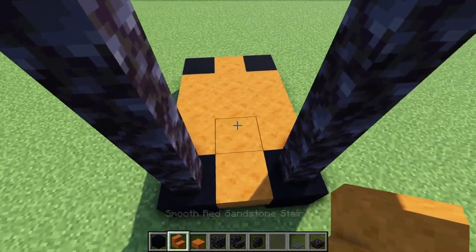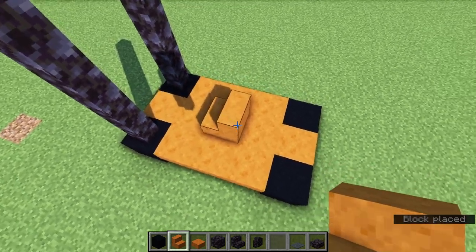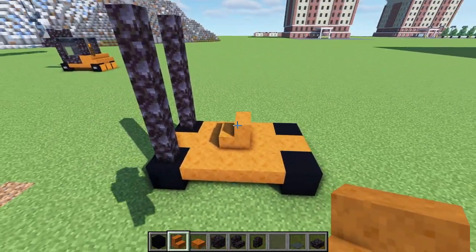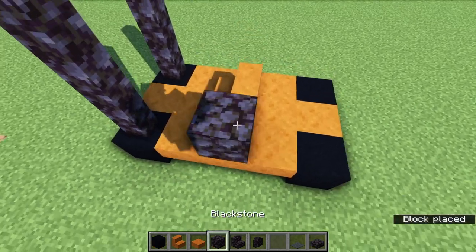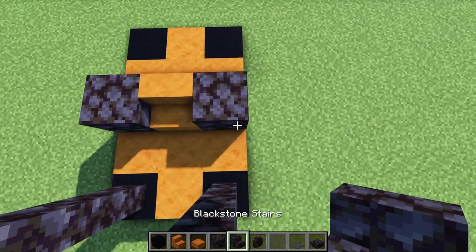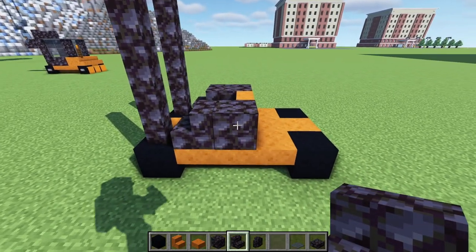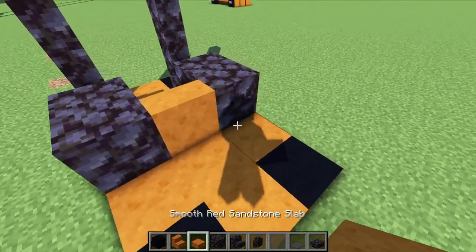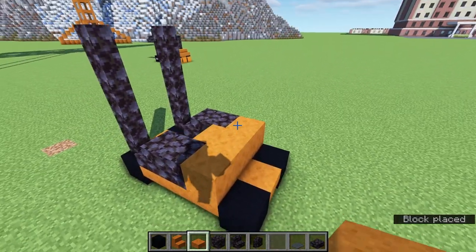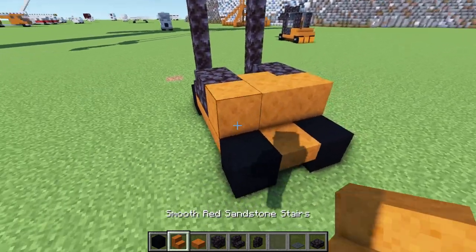Now leave a two block gap going towards the back, and then on the third block — so it should be the middle block — place a stair facing the front like so. Next to that stair place a blackstone block, and then two blackstone stairs in front of that facing towards the front.